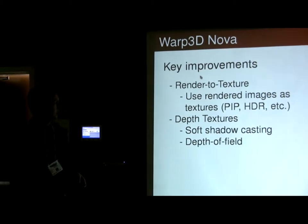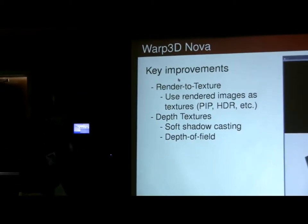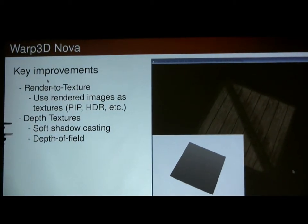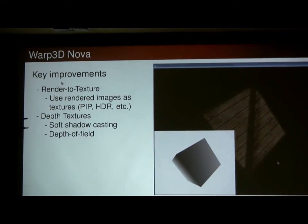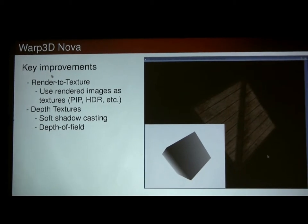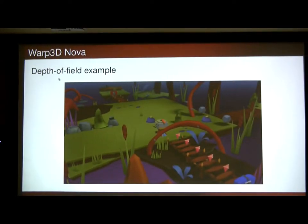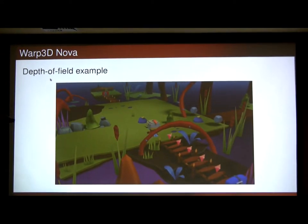Key improvements in Warp3D Nova: we now have render to texture, which is great — you can render to a texture and then use it to render something else. Added to that, we've got depth textures. Black is closer, white is far away. You can use that for things like soft shadow casting and depth of field, which the AmiBoying on Twitter X guys have done. This stuff is in focus, this is the depth of field work — that stuff off in the distance is slightly blurred, as you'd expect from a camera. This is stuff we can now do smoothly.